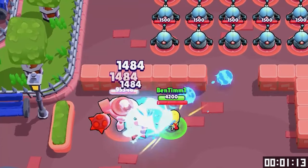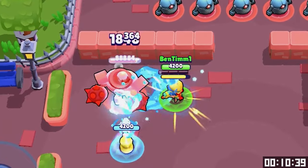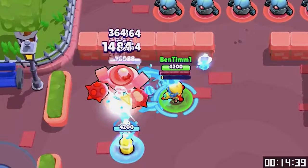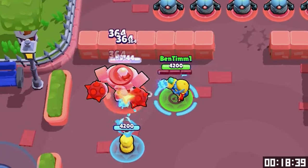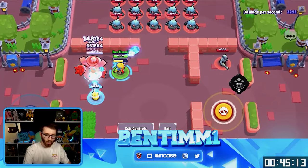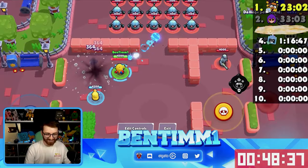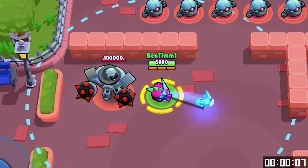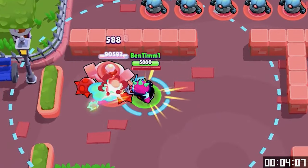Jesse — three, two, one, go! Show me what your turret's made of. Once we get the turret and the gadget — oh dude, never-ending turrets! I don't gotta do any of the work. Look at that thing go ham! Dude, ham was the fastest, but that turret is relentless.